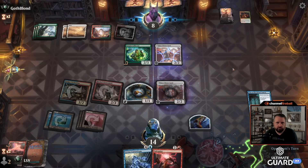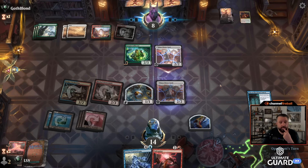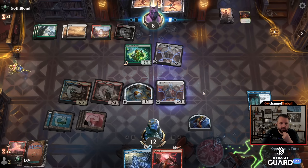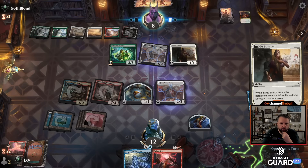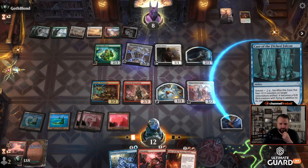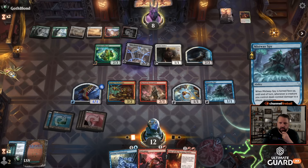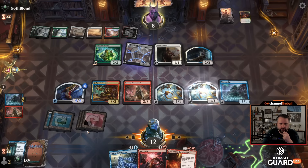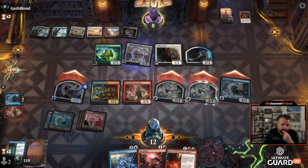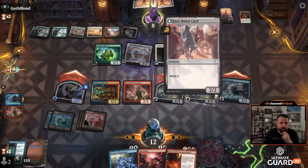They've got nothing in their graveyard. I'm going to use Case of the Filched Falcon on the clue here. I'm going to flip up the Mistway Spy and send in with all the flyers for seven in the air — no real point in getting a fight on the ground. They can maybe kill the 4/4 at best. I get three clues and hit them for three. I don't know how they're killing a 4/4 flyer right now. The disenchant that kills a four-power creature can kill this in multiple ways. Airtight Alibi. That's probably not going to do it though. I have a lot of clues now. I have two blockers — they could Hustle and Bustle, that could kill me for sure. They can kill one of my blockers, but they're still very far away from killing me.